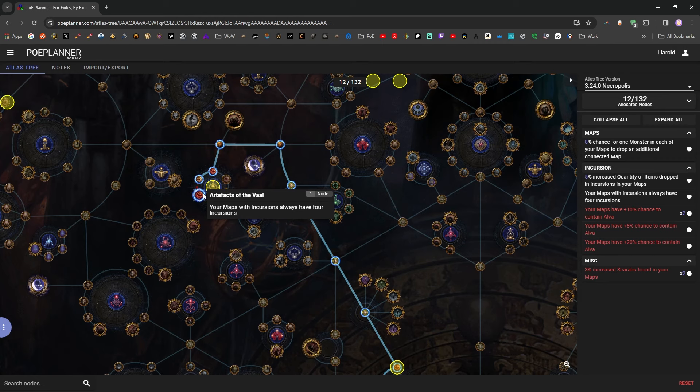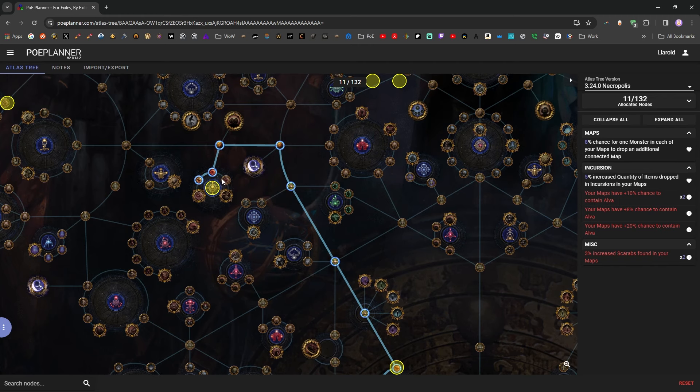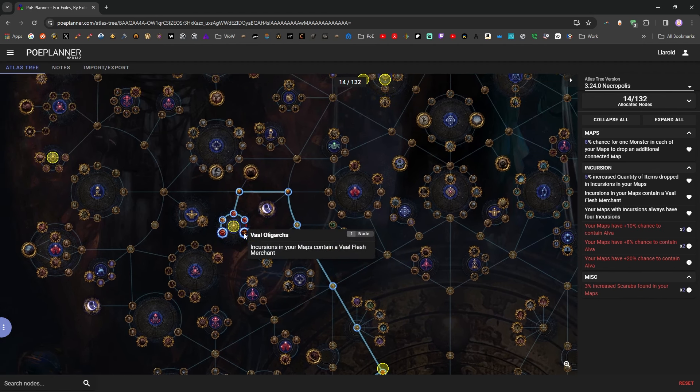There's maybe some justification for not bothering with Artifacts of the Vault, but it saves you a little bit of time and maps. Since you can do this strategy in tier one white maps, it's not mandatory, but I think it's kind of nice and it's very inexpensive quality of life. Vol Oligarchs is a one-pointer — incursions in your maps will contain a Vol Flesh Merchant who will cast phase run and run away, but if you kill him he'll drop some currency. It's not a mandatory point, probably the least mandatory point in the whole tree.